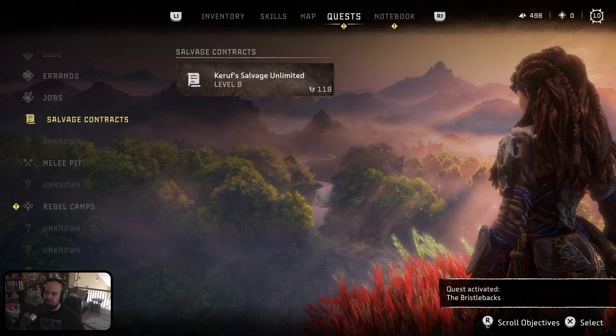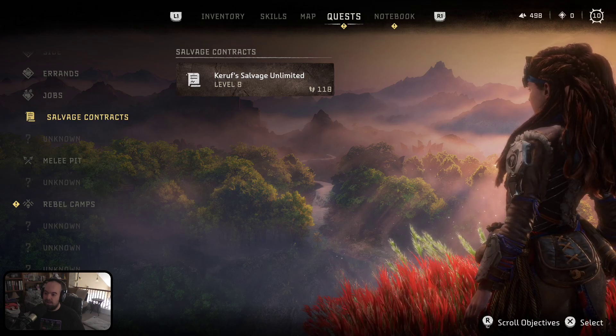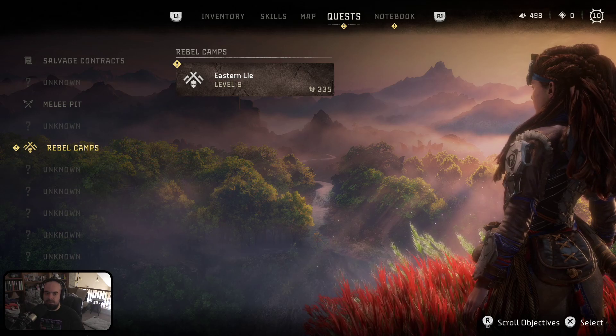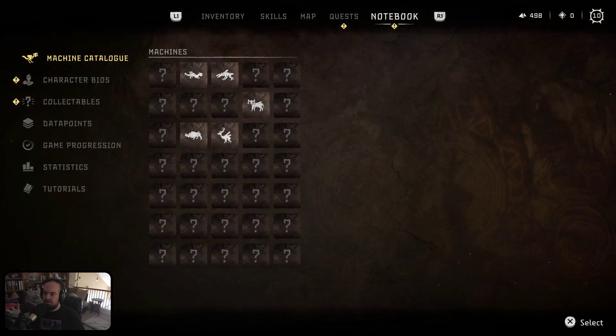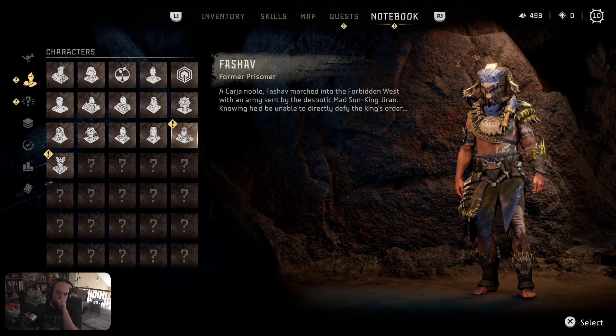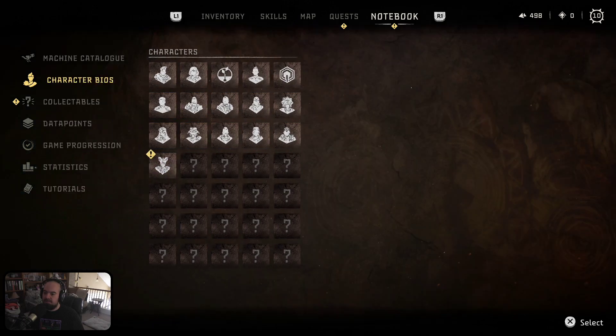We have upgrade stuff, then salvage — I could probably do that now. And then there's a rebel camp we can eventually tackle. Vashav sadly died. Vragala, which is the new threat.